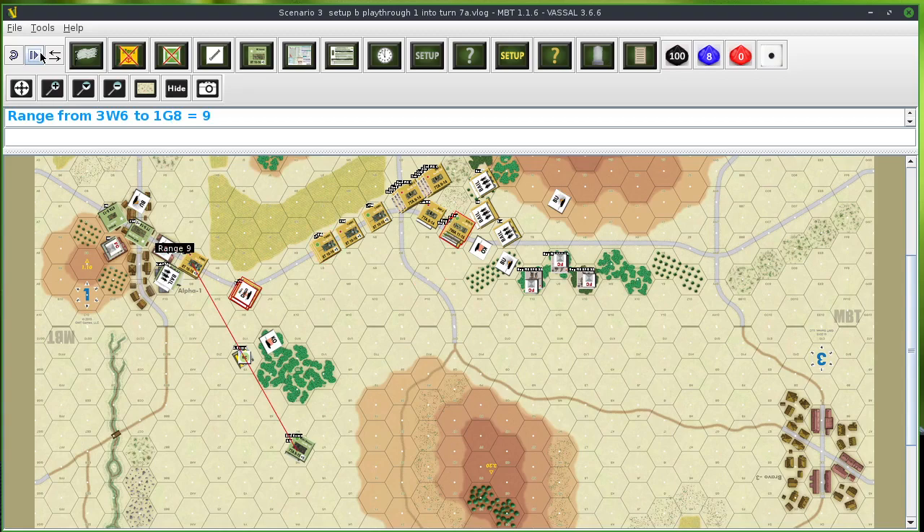The line of sight is blocked because it runs right along the woods hex side, but there's still only one unit to spot that target. I need a nine or below and both units are spotted. Spotting attempt over here — 90 needed and both units are spotted. That unit in the other direction is in the open and is spotted.